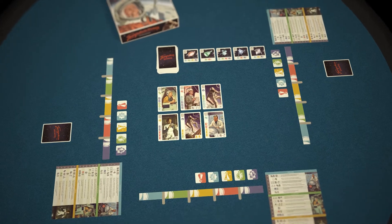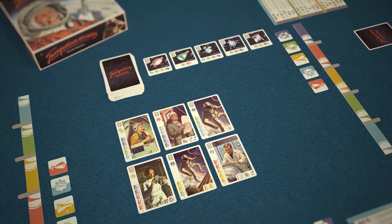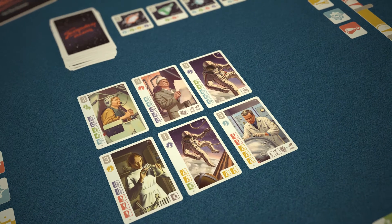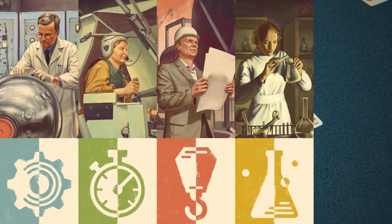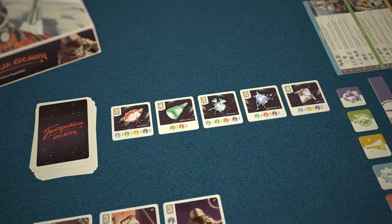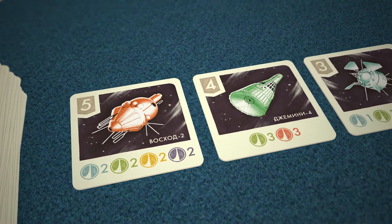The center of the game table represents the Space Research Center. At least six specialist cards are located there at any time. These cards represent engineers, testers, researchers, builders, and of course, astronauts.